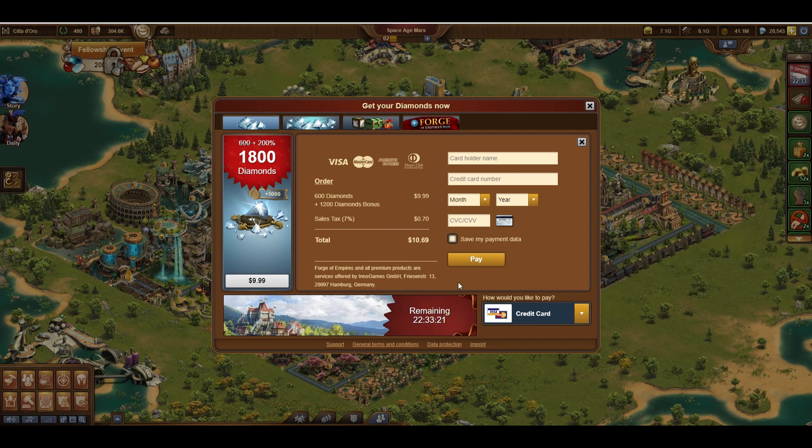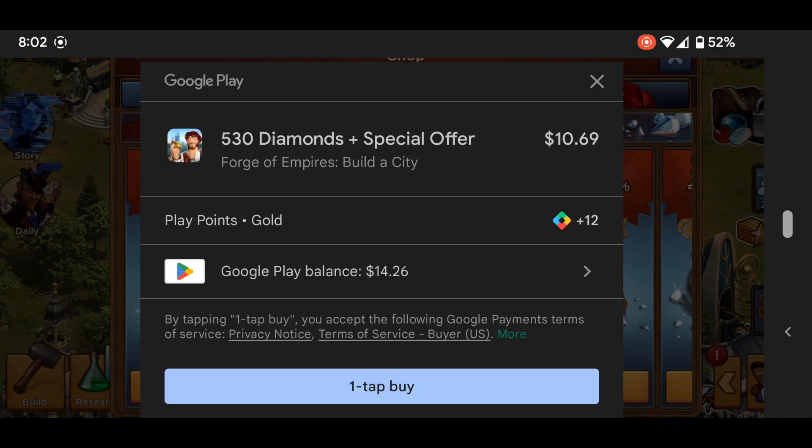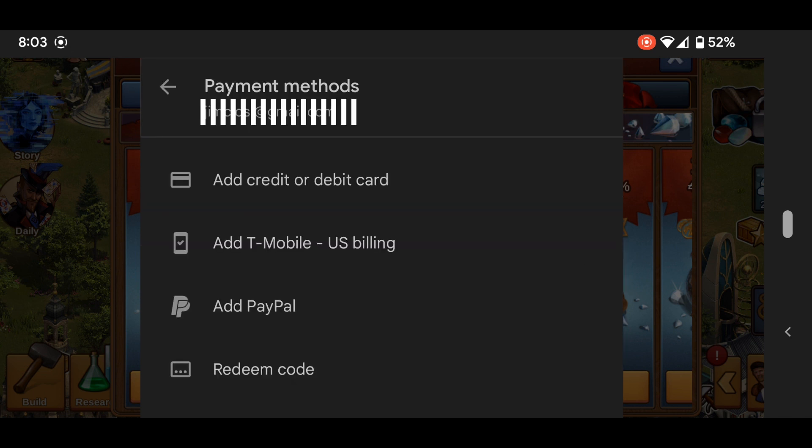But of course, many of you play on mobile, so let's check that out too. Here we see a similar menu, except on mobile I'm only going to receive 1,590 diamonds instead of 1,800, which seems unfair. They also accept credit cards, T-Mobile Pay, PayPal again, and redeeming codes.